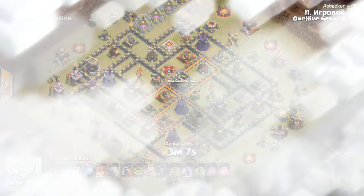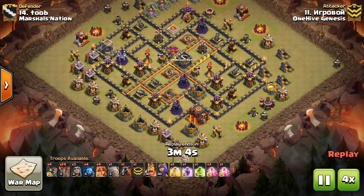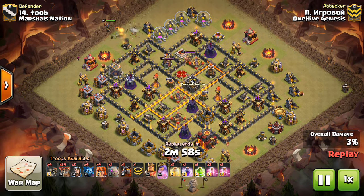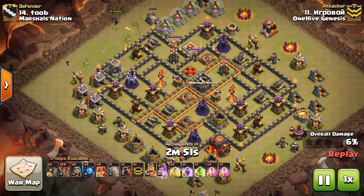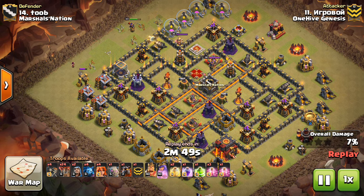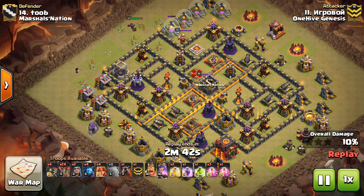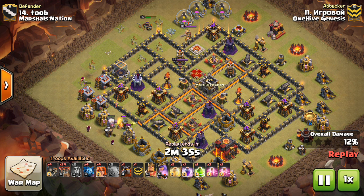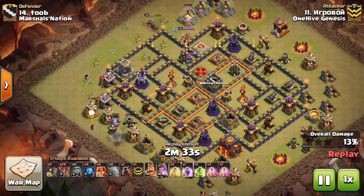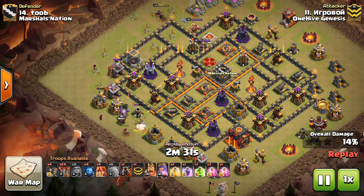We're taking a look at base number 14 here, basically the same plan, making a few changes that I think should be able to get the three-star here. But it was a really good attack by — I think his name is Sam — the first attacker here. So dropping down the queen, and then a wizard to help her funnel, kind of get that one air defense taken out, and he doesn't pop the ability — I guess he forgets, he misses it — but I hopefully will get that ability popped. Should take out the king — not a huge deal, but it should help a little bit.